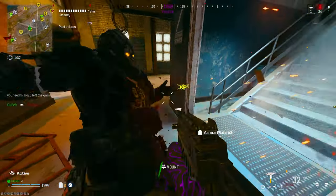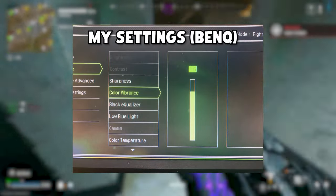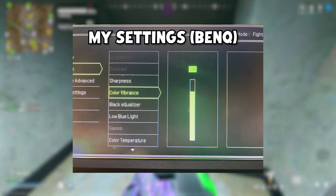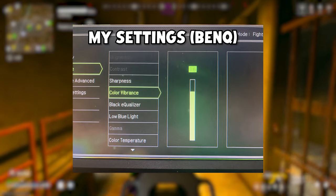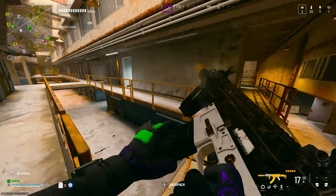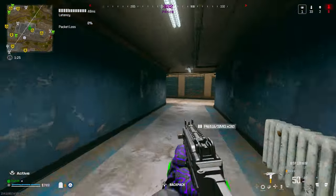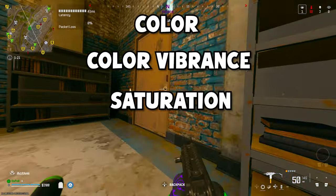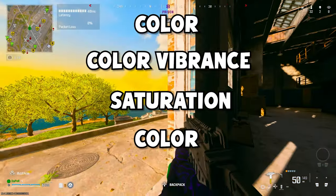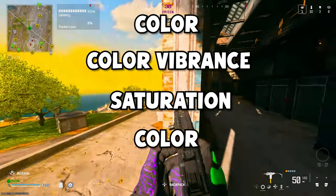Step one is to make sure you can actually access your settings for your monitor or TV. Everyone has a different TV and monitor, and not everyone can access the exact same settings. Keep in mind that sometimes these settings are called different things but mean the same thing — for example, color settings might be called color vibrance, saturation, or just color, so keep in mind they sometimes use vague terms.